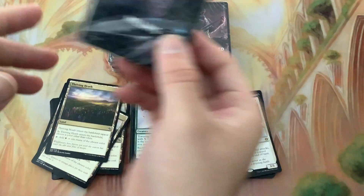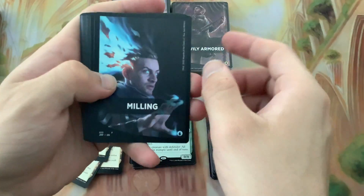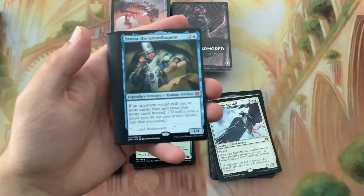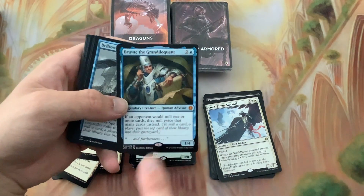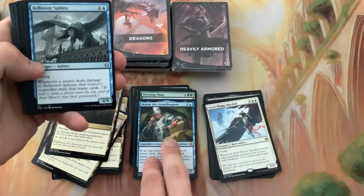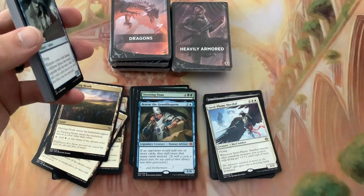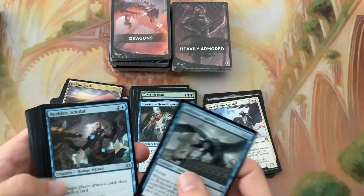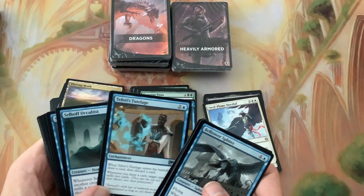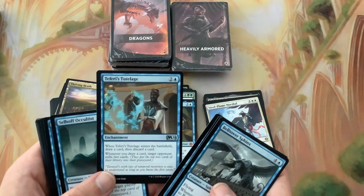Milling - let's go with that one. Hey there we go, now there's our miller right there! Second mythic and it is a good one. Whenever an opponent would mill one or more cards, they mill twice that many cards instead.